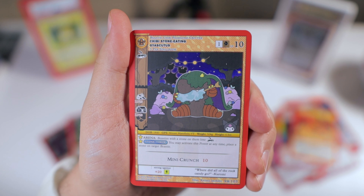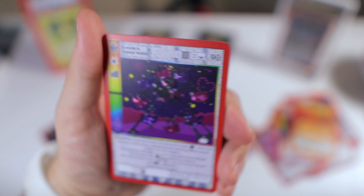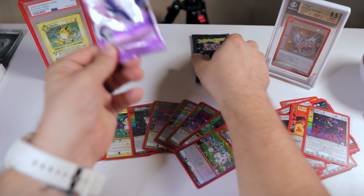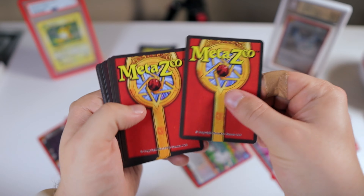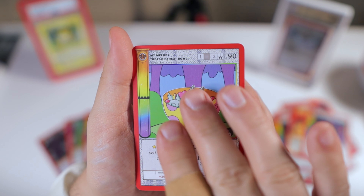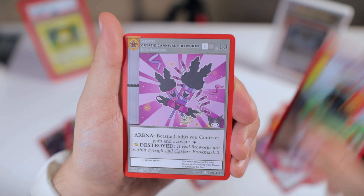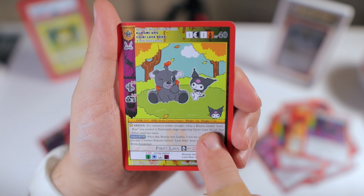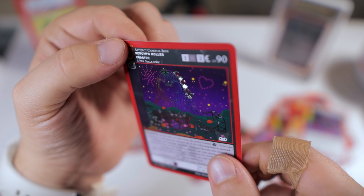Chibi Bildad. Stone-Eating Jaisquatch. And we skipped right to the reverse holo — the Ferris Wheel. Here we go, second to last pack. I guess we'll save the Mothman one for last. One, two, three, four. Chibi — I don't even know how to pronounce that. Trick or Treat Ball. Rainbow Clouds. Flame Aura. Chibi Bildad. Jaisquatch. Rainbow Crow. Carnival Fireworks. Chibi Bookmark. I don't think we've seen this guy yet — Lava Bear. Nice. Snow Snake. And it looks like a reverse holo — that's the Roller Coaster.